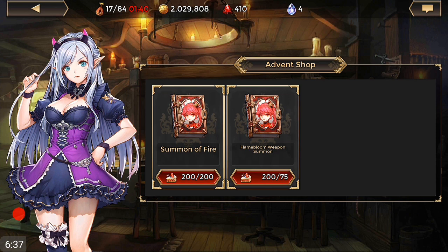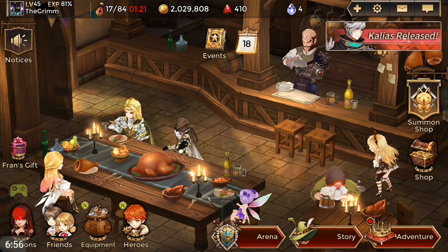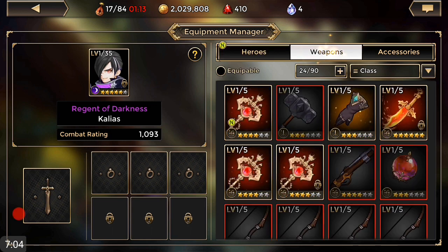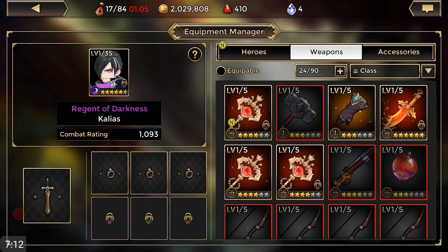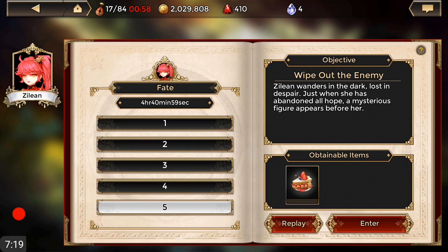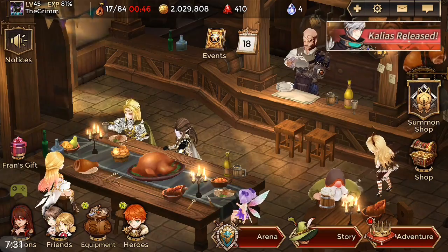I'm still psyched about getting the dark Kalias. I don't know — I kind of want to open another unit but I could do two weapons because I really need the weapons. The game's only been out for like five days. We got magical attack on it — that's a good one, I'm gonna lock that. So maybe we'll purchase a weapon today, and tomorrow we'll open more units and see if we can max that unit.